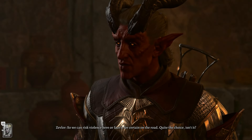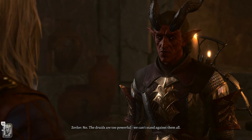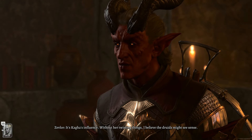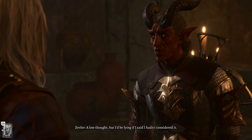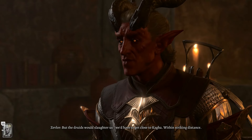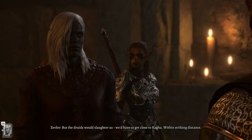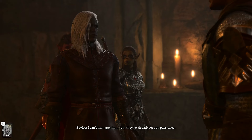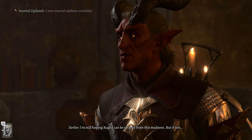Auntie Ethel fuses over you and offers a healing potion. She hands over something extra just in case, and asks if you're all right, saying you're looking awful peaky. We'll have more interactions with her a little later on, so right now just choose to leave — this is all we needed, which is to meet her the first time inside the grove.